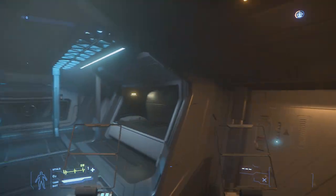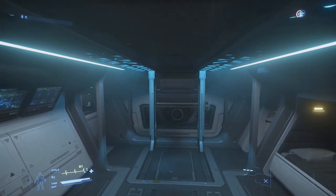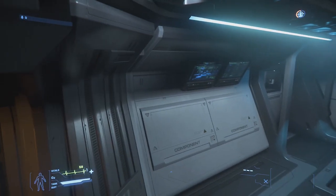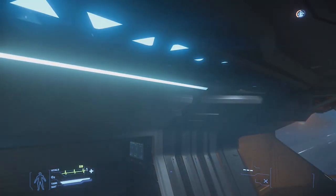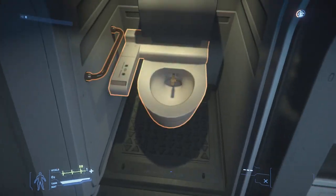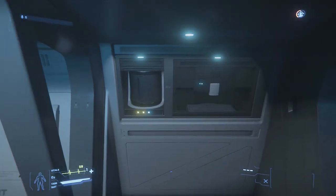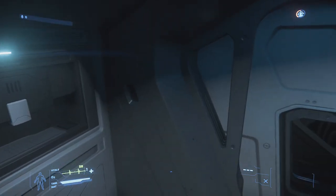Moving on to the interior, it's actually quite underwhelming to me personally, as it's just one large room which is reminiscent of a lot of the tiny houses that I've been watching on YouTube lately. The ship comes equipped with one bed for logouts, a toilet for obvious reasons, and even a little coffee machine that is not currently functional in the back left for those times where you're not really catching any fish.